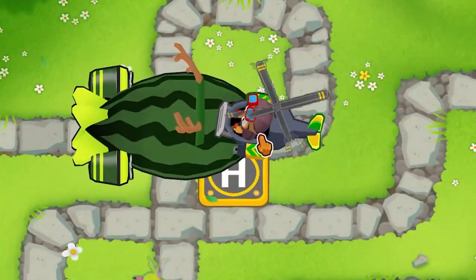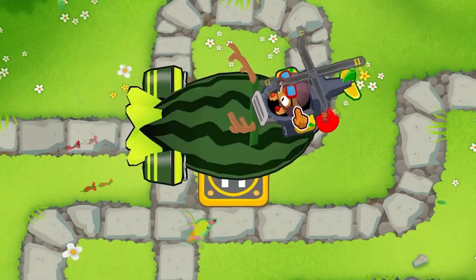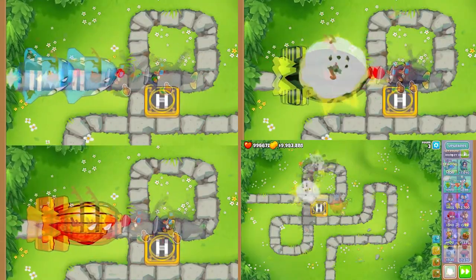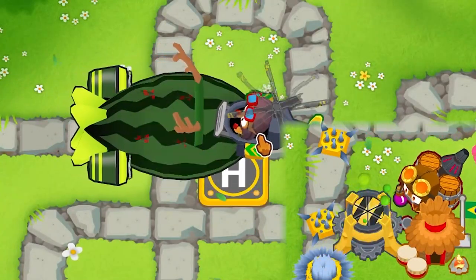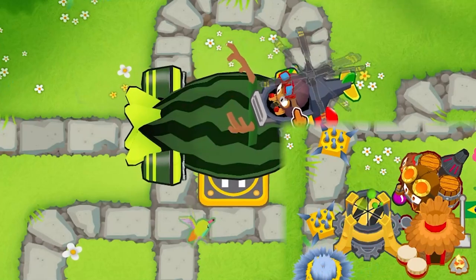If you dislike Heli Micro, skip a few seconds forward. The 0-2-3 Moab Shove provides irreplaceable Moab-stalling utility. If you get the middle path upgrade for the Moab Shove, the shove becomes stronger, slowing down ZOMGs and DDTs more, and sending back Moabs and BFBs further. It is a necessity if you're trying to build up a Permaspike pile.